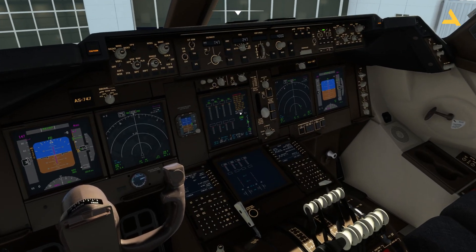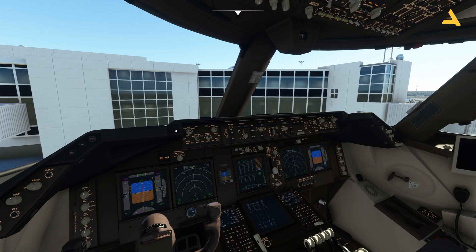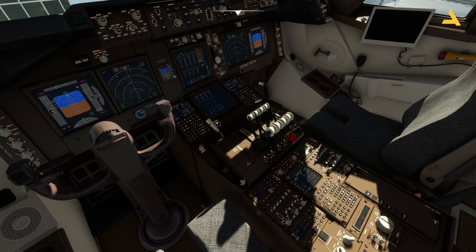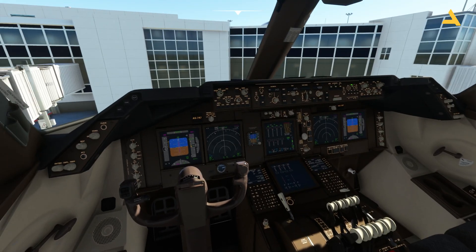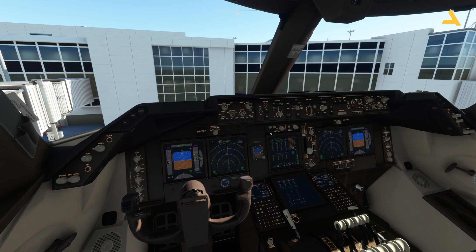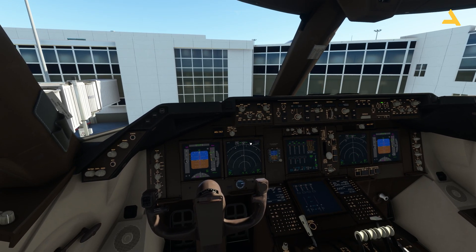Now you can call the jetway to be connected to the plane and then the passengers can deplane. So that's what you do right after landing — these are the procedures and it's very simple. Now you can reprogram the FMC for the next flight and carry on with the start procedures. I hope this video was a useful one — I've never done these kinds of videos on my channel before, covering what to do after landing.